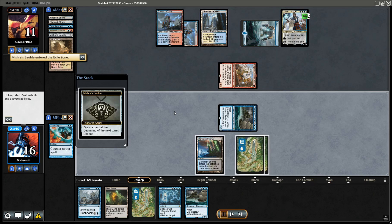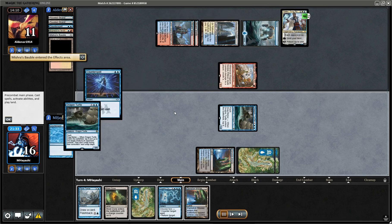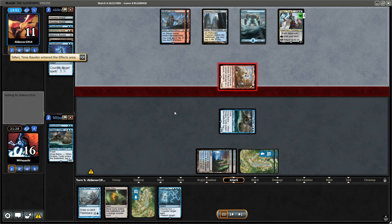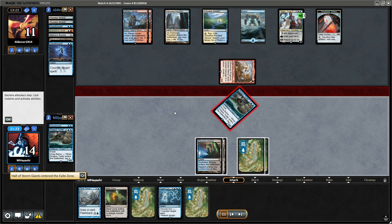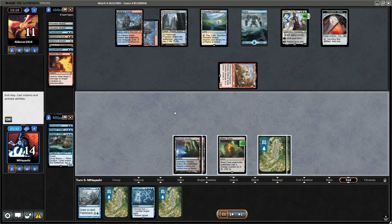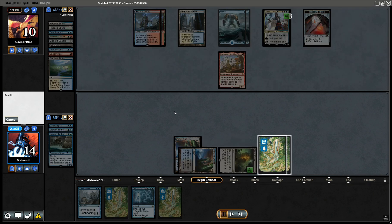We have three land types: Island, Mountain, and Plains, so the Leyline Binding would cost three. Oh, just good old Holy Heat. What if they're only playing white for the Time Reveler? We may have to use Blast Zone.